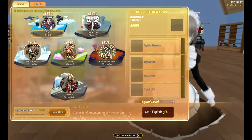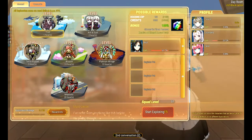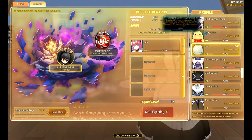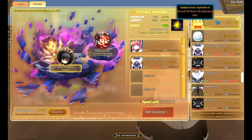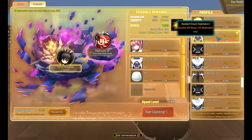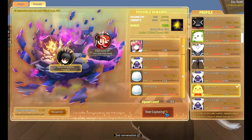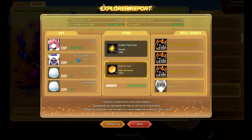I will send two characters out. This is the reward screen — you can see how much EXP it gives. Of course, if your character is max level they don't get EXP. Then you get credits — this is how much money it gives you, I think. And this is how much housing EXP it gives. You can see everything that it gives — exploration rate and so on. And then you start exploring.